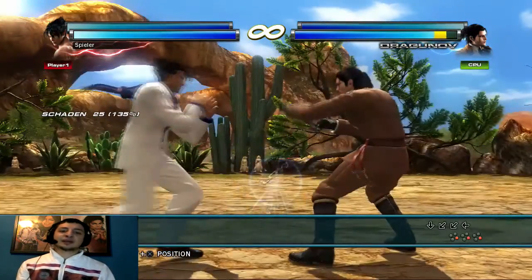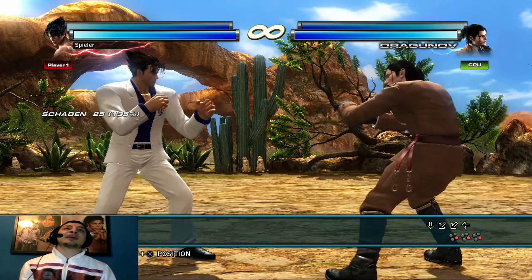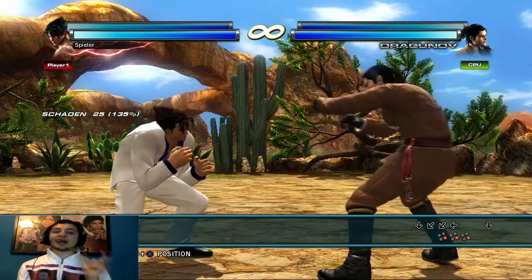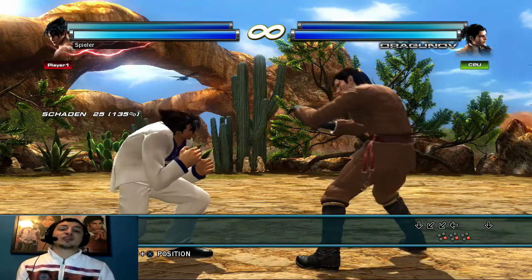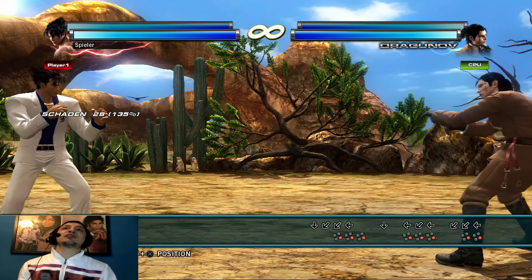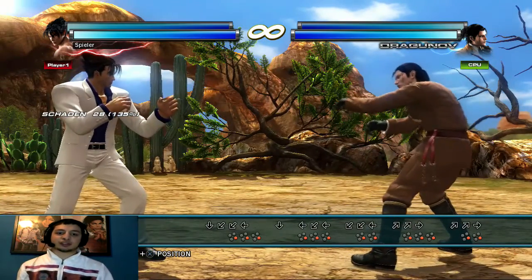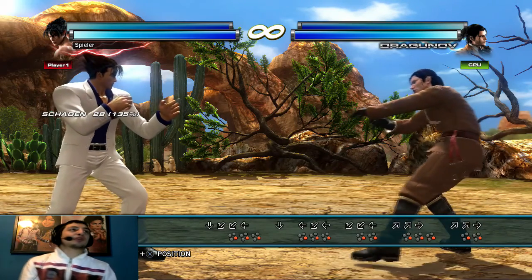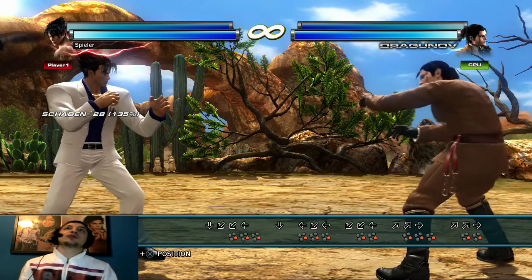Die Down-Attacks haben den größten Nachteil wenn es um Recovery-Frames geht: wenn die geblockt werden, kann man nicht nur ziemlich leicht punishen, sondern man kann durch reines Abblocken ein so großes Recovery-Fenster erzeugen, dass man richtig viel Schaden abbekommt. Man überlegt sich also zweimal ob man so einen Move startet. Der Hopkick dagegen ist so gut wie safe – die Recovery-Frame ist so klein, dass man da so gut wie gar nichts punishen kann.